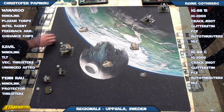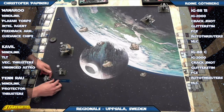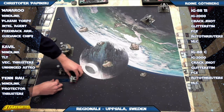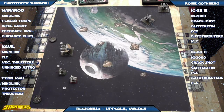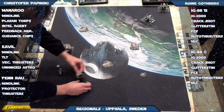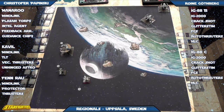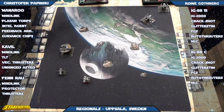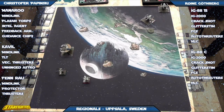Christopher was thinking about maneuverability — he won't have an issue navigating the asteroids with Manoroo, Finrao, or Cavil, since they're all fairly maneuverable. The Y-wing has barrel rolls and so does Manoroo. With boosting it's going to be more difficult for the IG-88s in a tight asteroid field. It'll be interesting to see if Rona charges into the asteroid field or tries to kite around the outside.